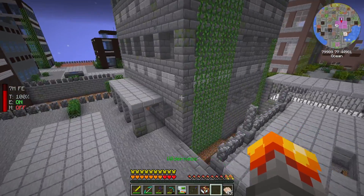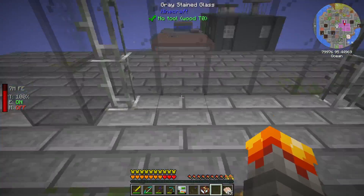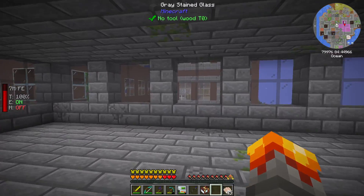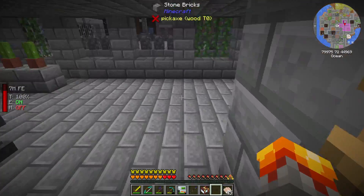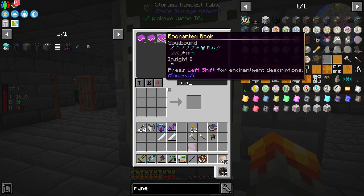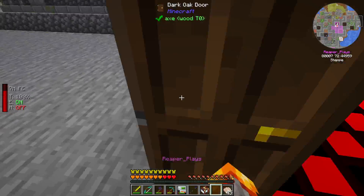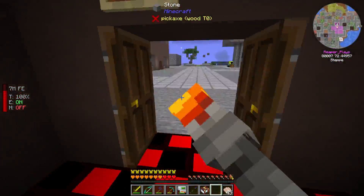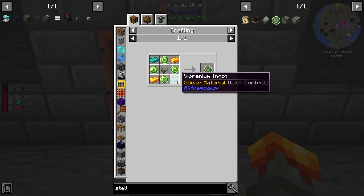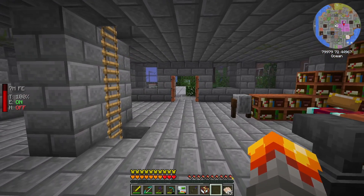One other thing I did off camera — I have started a library. It is going to start up here and go all the way down with chests. It'll be real nice. Let's see if I can get Unbreaking on this thing. I know I can put an Eternal Cell on it, but I don't have access — I need Vibranium. So I have everything I need to make — no, I don't, because I used the last of my stuff to make a digital miner for Mekanism.